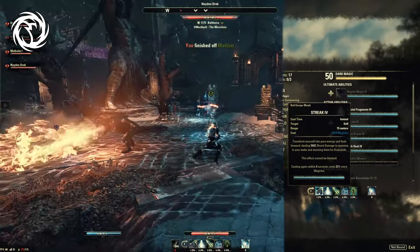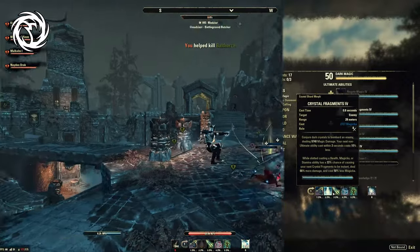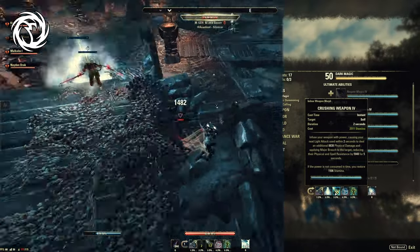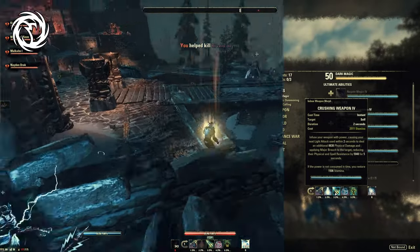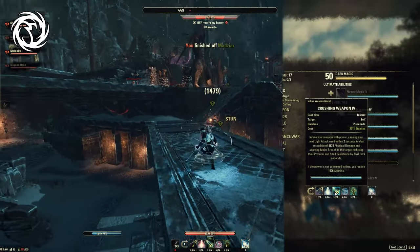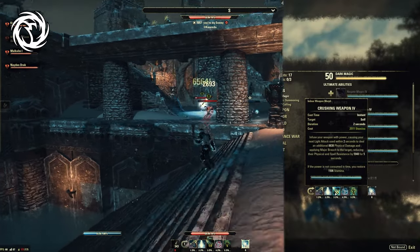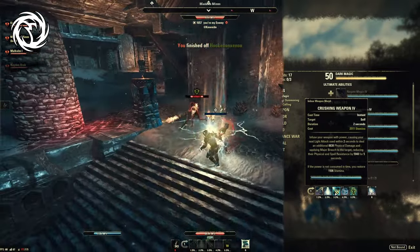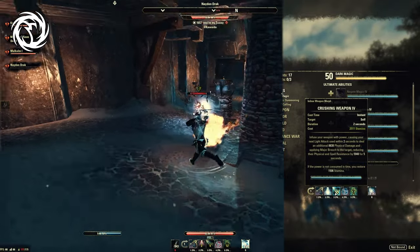Streak is great for mobility and it is a stun as well, so it's a really nice skill that allows you to dance around and keep pressuring from range with your damage skills. Crushing Weapon is also going to provide Major Breach — something that's not naturally in the build, for which you could use Knight's Model Gaze. But on many classes if I can use Crushing Weapon or another source of Major Breach, it's nice to switch out Knight's Model Gaze to something that gives more crit damage or healing.